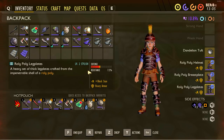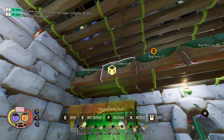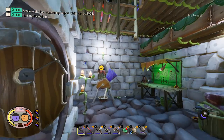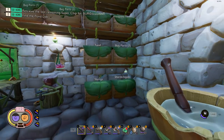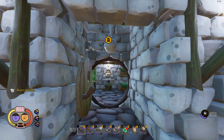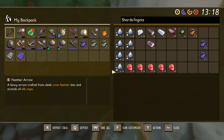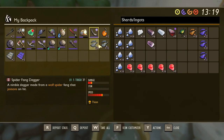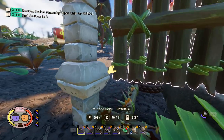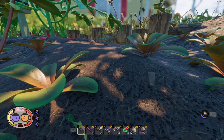You might have noticed chests can be named now — that came out with the update. It's a cool feature, though there's no way to toggle the labels on and off; they fade as you walk away, not the prettiest, but it makes it super easy to find your stuff. It's a good update.